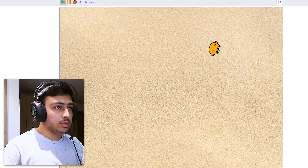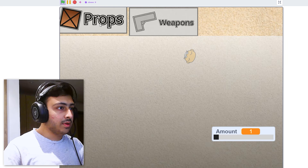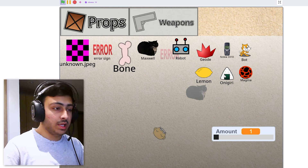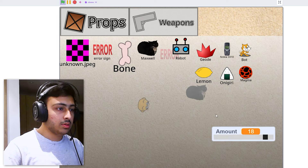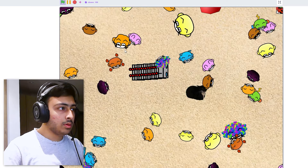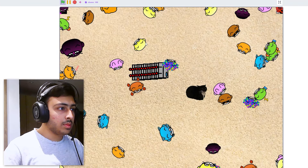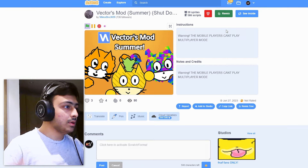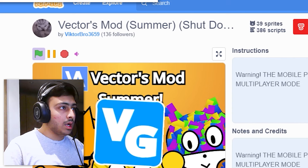Single player — okay, I can move, I can jump, that's nice. Inventory — okay, props: error sign. Somehow we have an error sign as a prop — Maxwell — and we can just drop them while opening the inventory. I forgot where I am. Okay, something is happening and I cannot understand what's going on in this game, and maybe it's even shut down. I can't review this game.